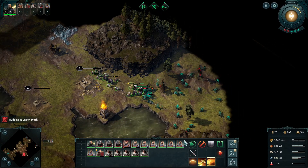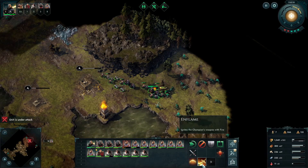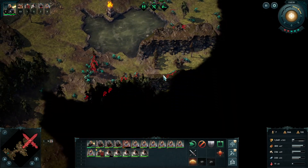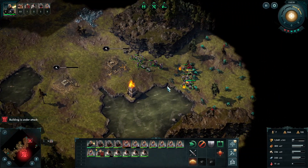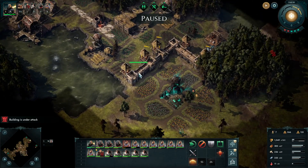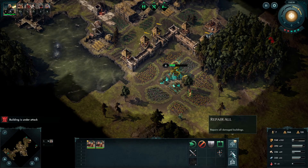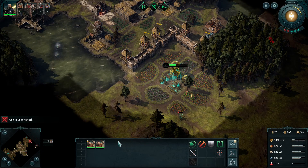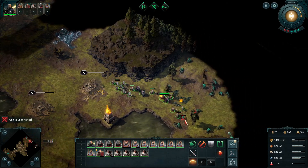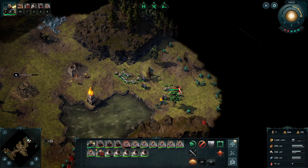The troops don't seem to just carry on fighting - they kill the one target I tell them to and then they just stop. Maybe something's going a little tiny bit wrong with them. I think the troops' targeting has gone a bit wonky.